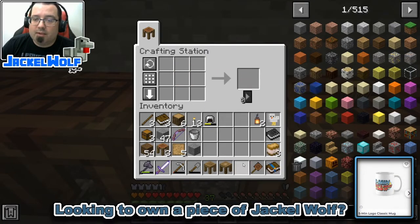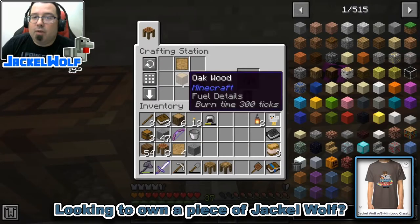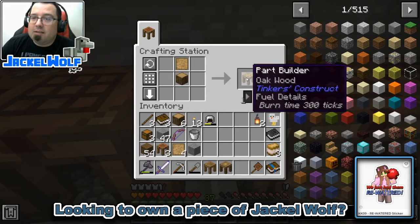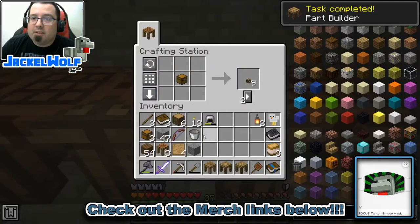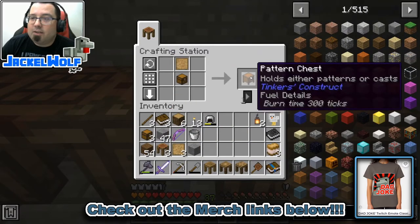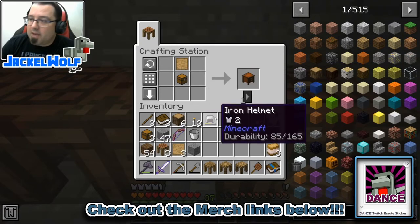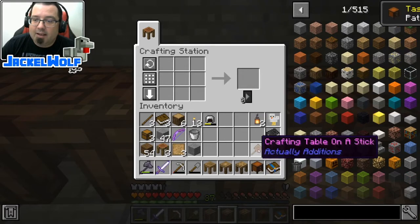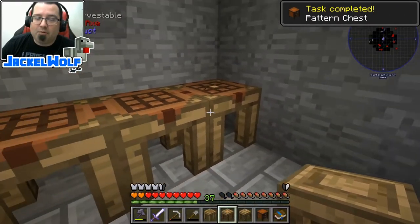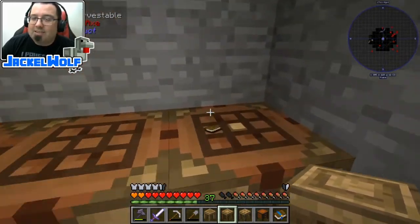If we take another blank pattern and put it in a crafting table with any wood log, that'll get us a part builder. Last but not least for this advancement, we're going to take a blank pattern and a chest and that's going to get us a pattern chest. This is a place we can store our patterns so we don't have to be carrying them around or putting them in regular chests - it's very handy to have.